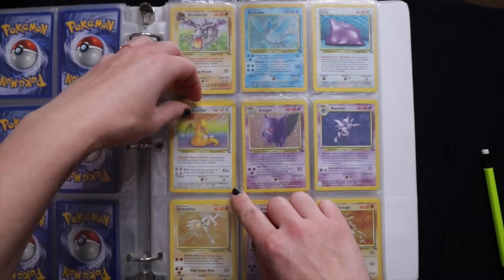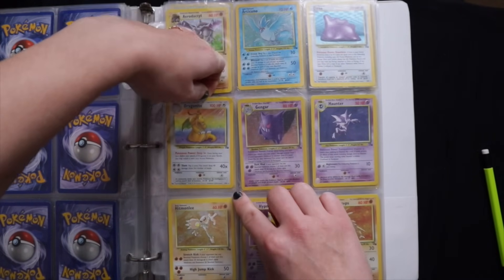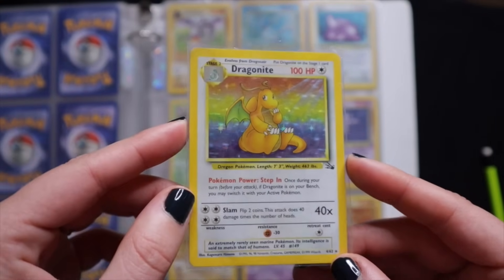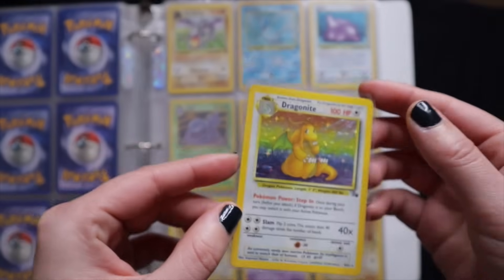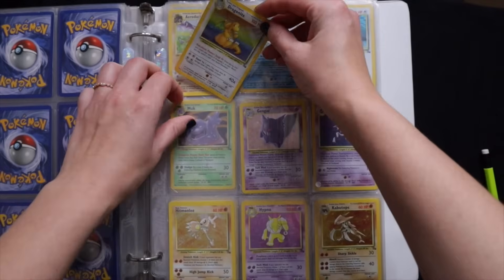So let me show you. Actually, I'll take out one of my favorite cards right here — I love Dragonite. This is one of my favorites. You can see this is number 4 of 62, so 62 cards in the Fossil set.